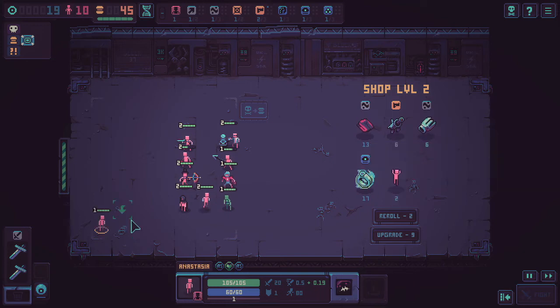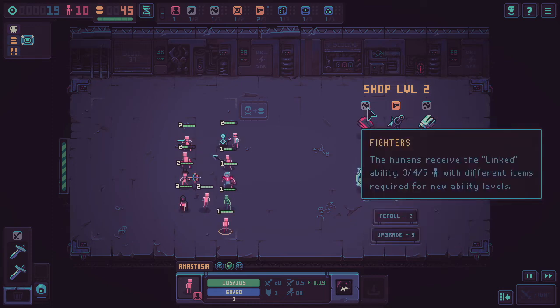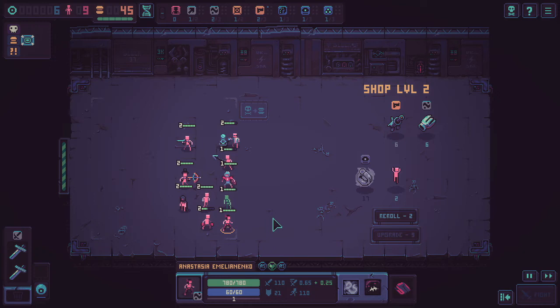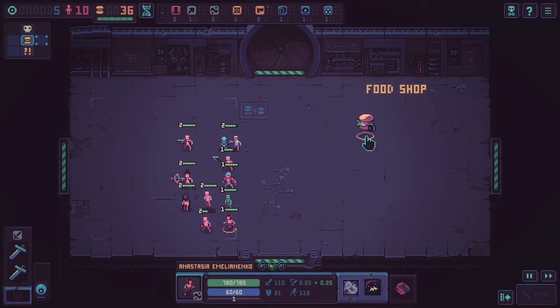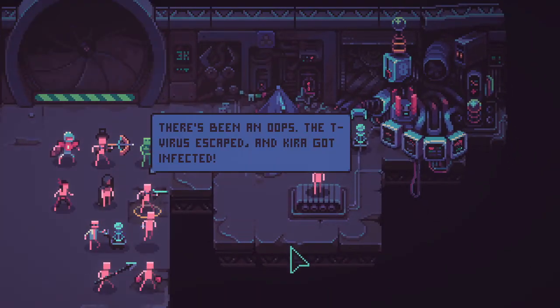The Yoga Pants gives plus 90 attack, plus 30 attack speed, and 450 more health. I want to keep the zombie with me and spend remaining tokens on more burgers. Going back, it seems like the room on top is the boss of level two. Then a story event triggers: 'There's been an oops! The T-Virus escaped and Kira got infected.' The Mad Scientist says he can't make her human again but she's welcome to stay. He asks what reward I prefer: 25 tokens or secret knowledge?